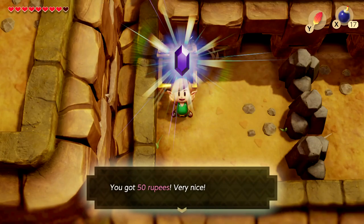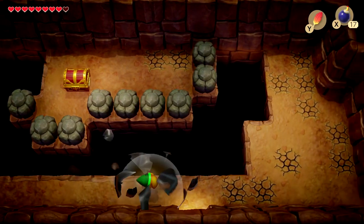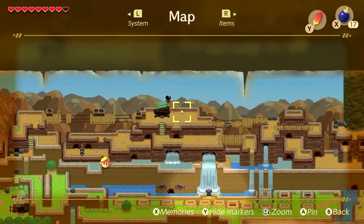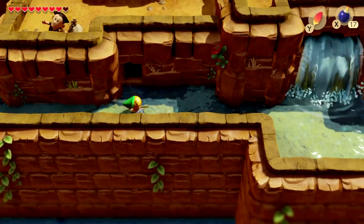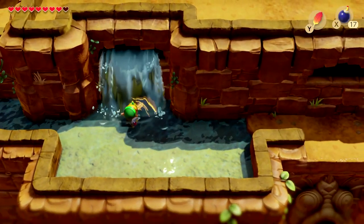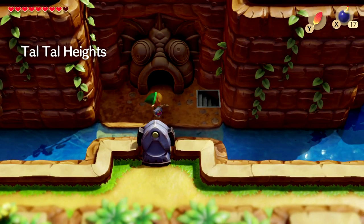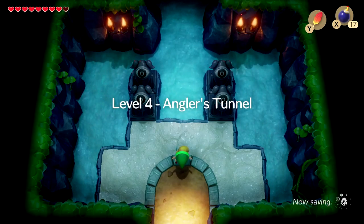50 rubies — give me all the 50 rubies! Give me 200 like last time, that was fantastic. Let's break these and go over here. We're already here so let's go down from there — that's the only way I can think we have to go. Let's jump down from here. What's down here? The exit! That's perfectly fine with me. Let's go in here — the next dungeon I'm guessing. It is! Level 4, Angler's Tunnel.